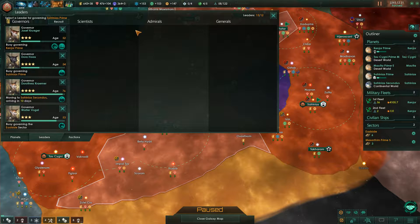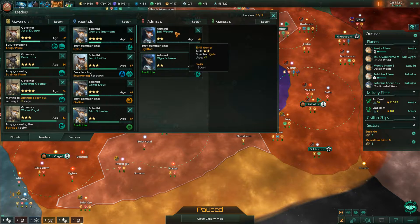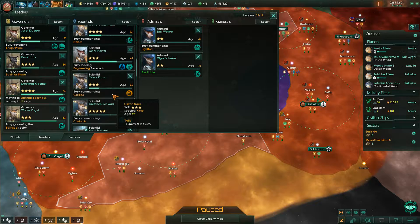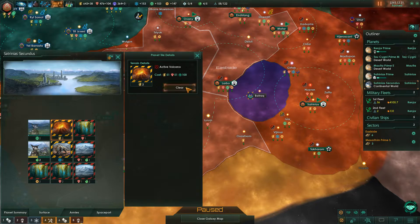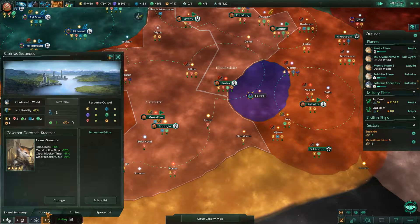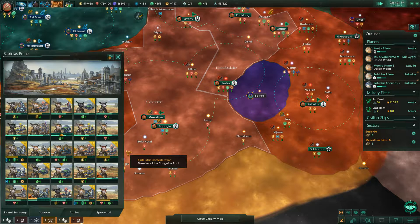Get rid of this guy. Let's get rid of this guy as well. This is good, and now we can clear some blockers here. Need this text to clear those blockers as well, but it's okay. As expected. The prime planet is still building stuff.